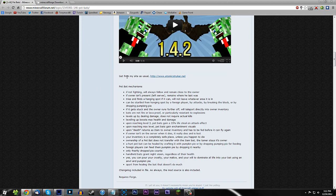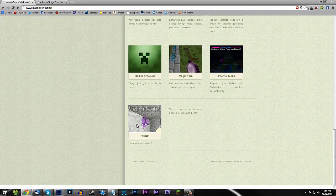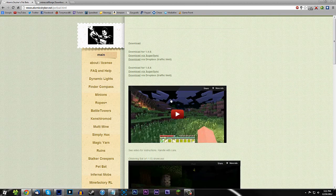This is the Pet Bats Mod page and you will see 'get it from my site as usual.' So go to his website and you'll need to scroll all the way down until you find Pet Bat. And go ahead and download it from Sugarshink Via. That's the best one I've found so far, and I've already got it downloaded.